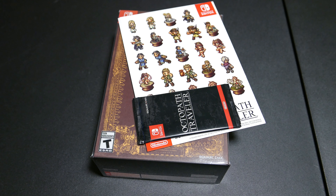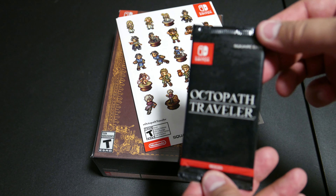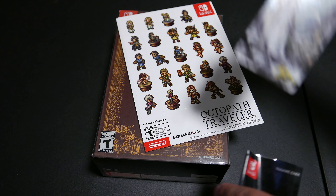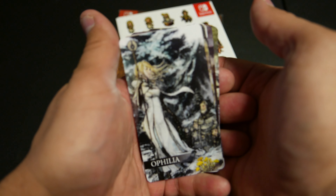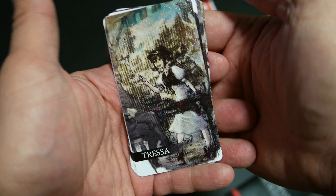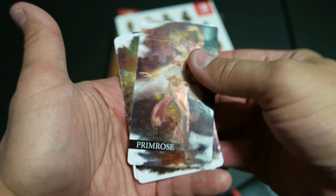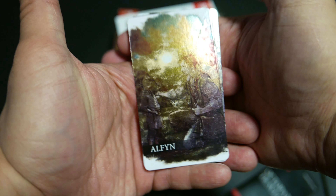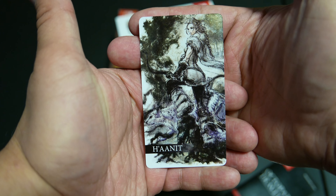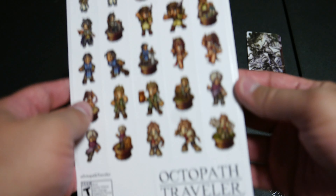Okay, whoa, there it goes — that just went flying. They're in here. We're gonna open this up too. Eight character cards: we have Ophelia, Cyrus, Tressa, Olberic, Primrose — oh, these are shiny by the way — Alphine, Therion, and Hanet. And then stickers.